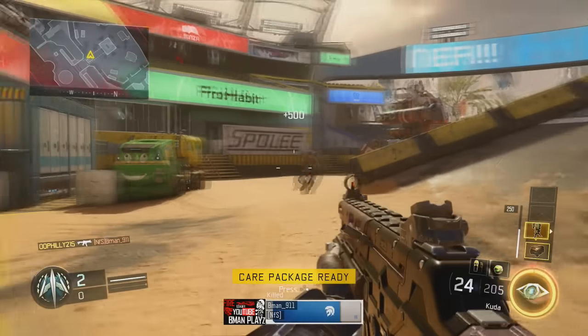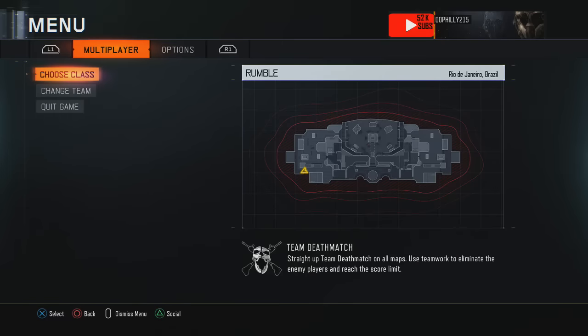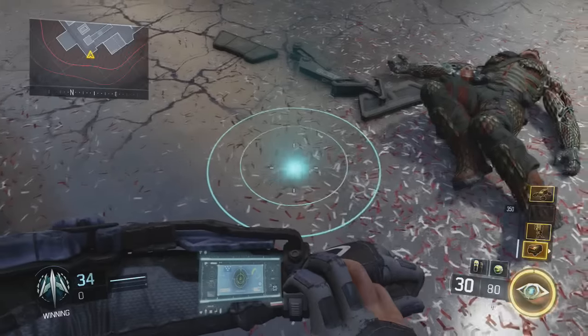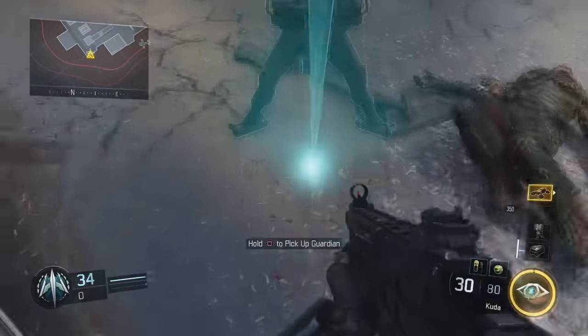When you spawn into the game you want to go ahead and unlock your scorestreaks, then come to this area on the map right here. Push yourself up against this corner, call in your care package, and then place down your guardian like I do here — and when the care package actually falls in...